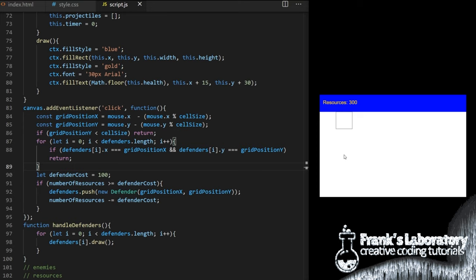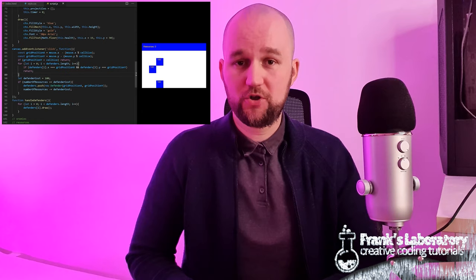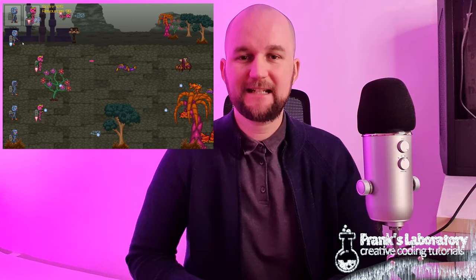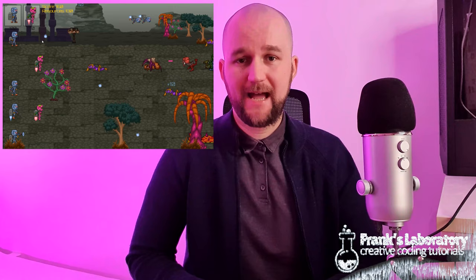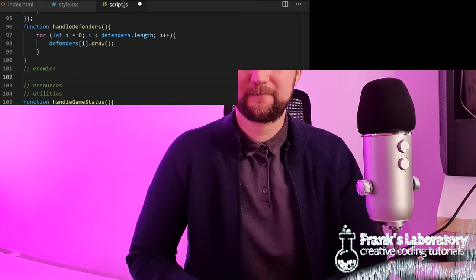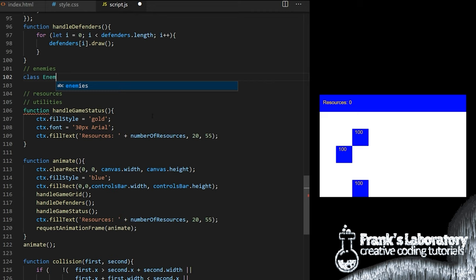So far we created game grid and defenders. Now we will use the same coding pattern to create enemies. I want to show you how to make enemies come slowly at first and I want the interval between placing a new enemy to be shorter and shorter. I will also show you how to make defenders shoot only when they detect enemies on their row — there's no point wasting lasers when there are no aliens attacking. I also want enemies to stop moving when they collide with defenders and resume moving at their original speed when they defeat that defender.